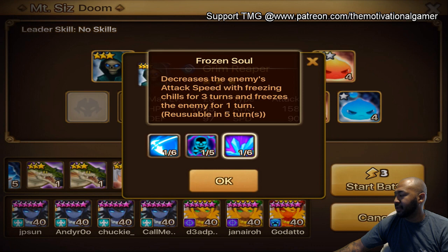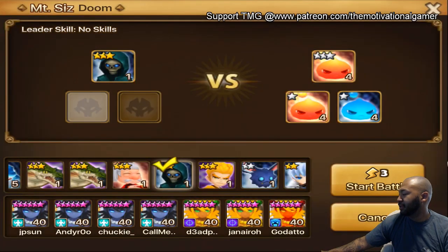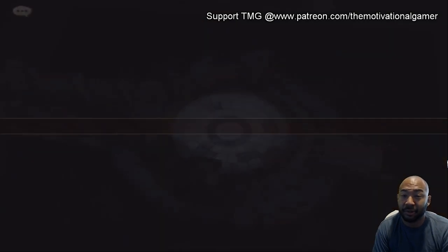His third skill decreases the enemy's attack speed with freezing chills for three turns and freezes the enemy for one turn. So ultimately he has a really, really good kit with some nice CC. Looking at his skills overall, both of his five-turn cooldowns reduce to a three-turn cooldown, which is huge. That lets me know that on three turns he's definitely very, very viable on a violent build, just because you want to maximize his turn efficiency. That's going to give you guys an opportunity for him to shine in PVE circumstances.